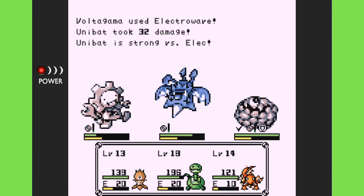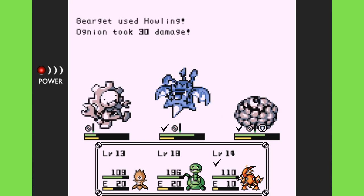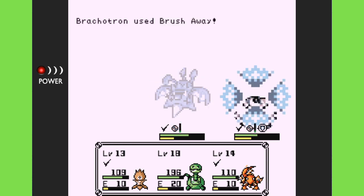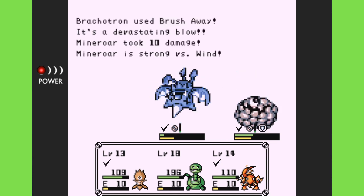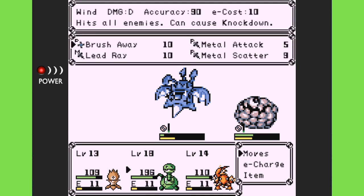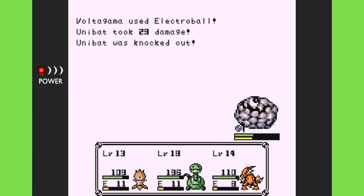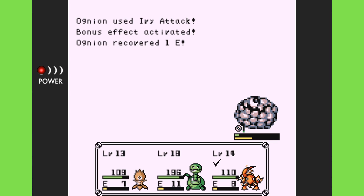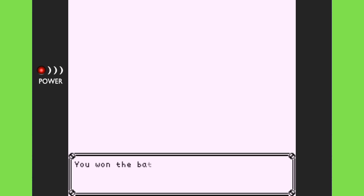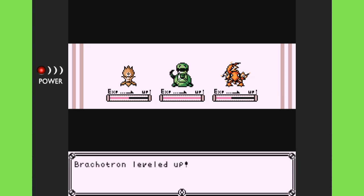We're doing pretty good as long as the earth enemy doesn't hit my Volta Gamma. I want to try the Electric Ball — I'm not sure if it'll be strong against the Umi Bat or not — but we should be able to knock a few of these guys out. Brush Away should work. Acquired a Gear Get Disc! I'm happy about that — I just gave mine up so it's good to get another.